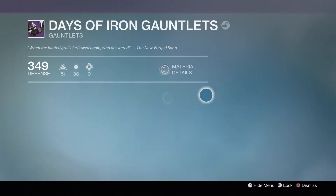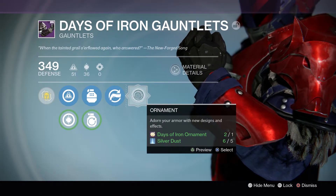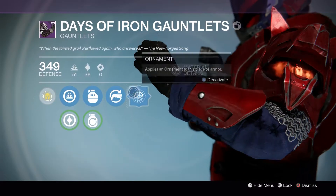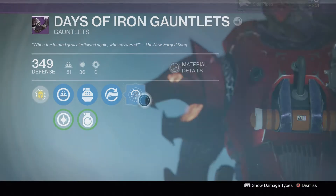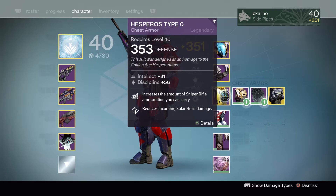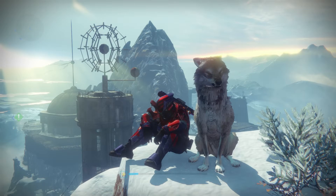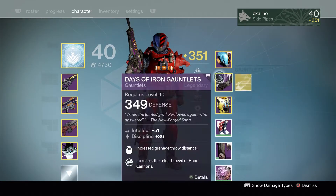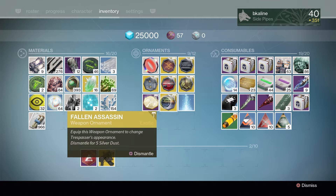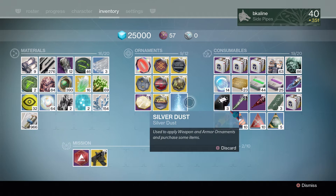We're going to go ahead and apply that — bada bing, that's pretty sweet. We can also open up our chest piece, but we're waiting for a higher light level to open up our chest armor so that maybe we can gift ourselves some high light. That's awesome.